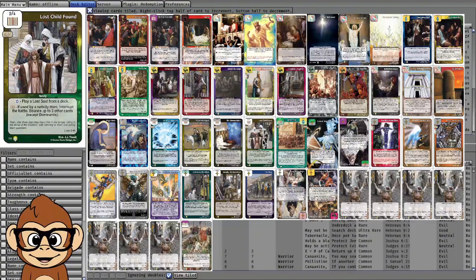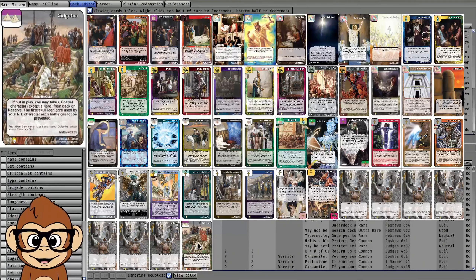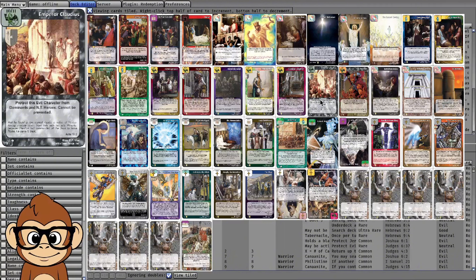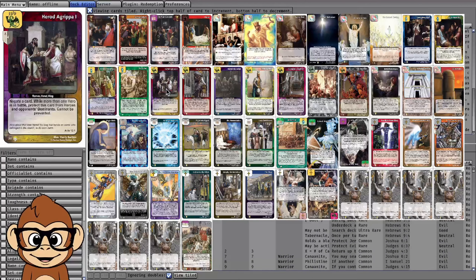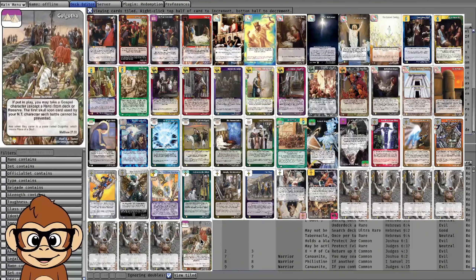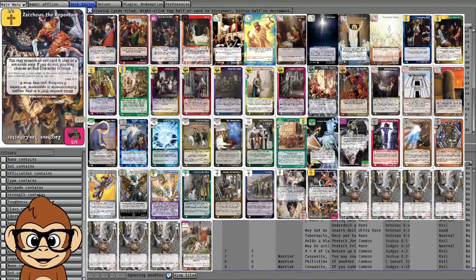Alternatively, if this artifact is already down on turn one, you can activate New Covenant, go get Lost Child Found out of your deck, and use it as a territory class bounce — bounce Gogotha, bounce Audius because he's not Gospel. You need to bounce your non-Gospel stuff. Once you have Gospel Unity you can play Gogotha and grab Possessing Spirit.